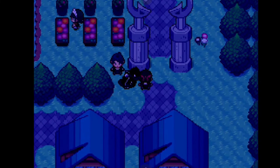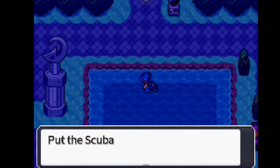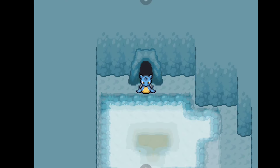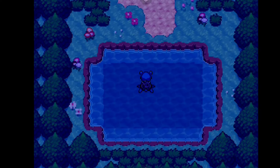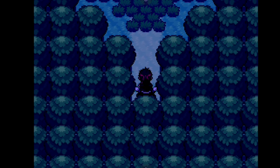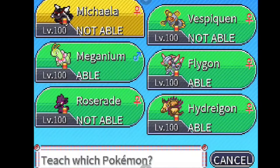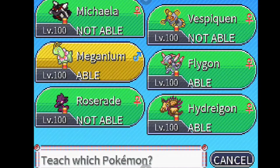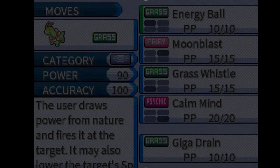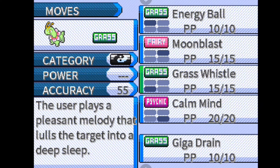Next we're going to go to Sonata City to teach Meganium Giga Drain, because Giga Drain is way better than Energy Ball in this game for playthrough purposes - it gives you health back and that increases your sustainability tremendously. We did teach Energy Ball during the Elite Four because it was available via TM, but we no longer have to live like that, so we're going to do the better thing here.